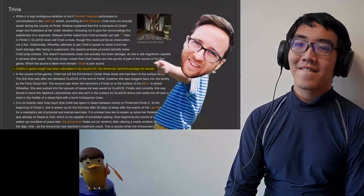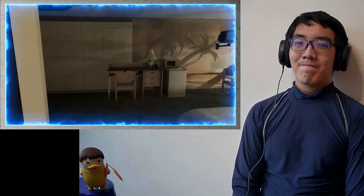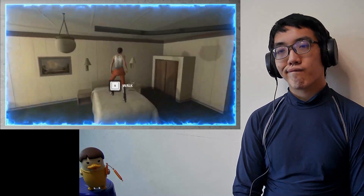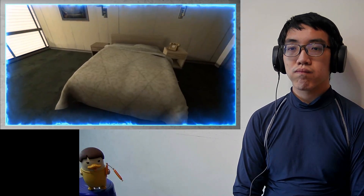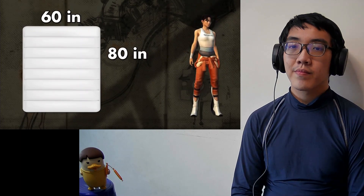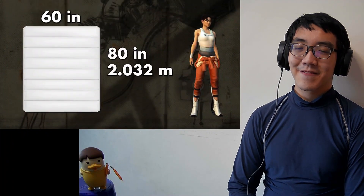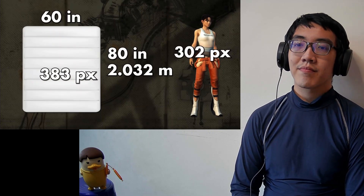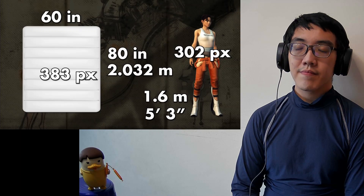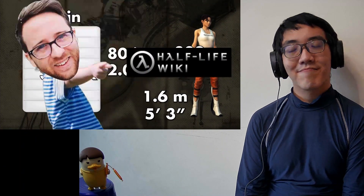The fan wiki for Half-Life claims she's been calculated to be about 5 feet 4 inches tall, but somebody didn't show their work, so we'll have to do it ourselves. Using bed sizes — you start Portal 2 in a weird fake hotel room with a queen-sized mattress, which measures 60 inches wide by 80 inches tall. Our 80-inch or 2.032-meter long bed is 383 pixels wide and our Chell model is 302 pixels tall, giving Chell a height of 1.6 meters, or almost exactly 5 foot 3 inches. Good job whoever did the math on the fan wiki — 5'4" is definitely within the margin of error.